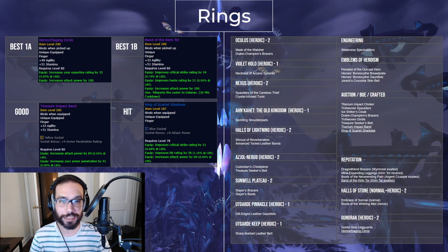I almost didn't list the Titanium Impact Band here, as there is a better alternative, but definitely not an easily accessible one. The Signet of Edward the Odd is an epic BOE world drop, so it's something you can't really farm for and will cost a ton of gold.